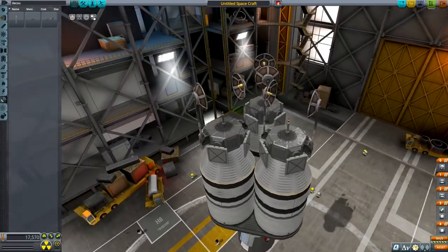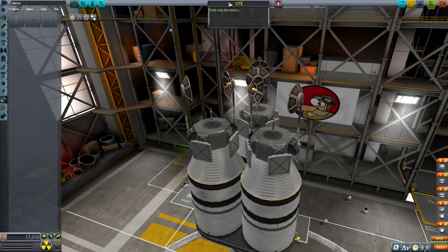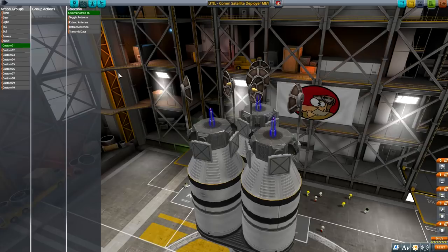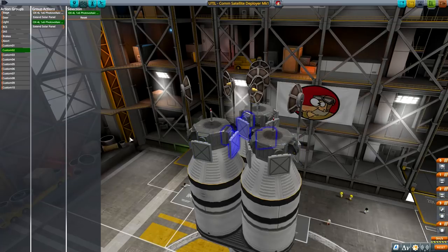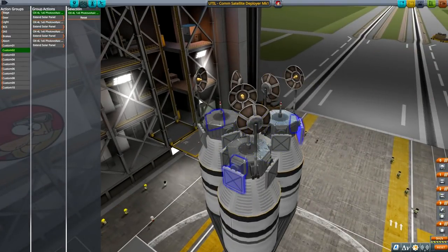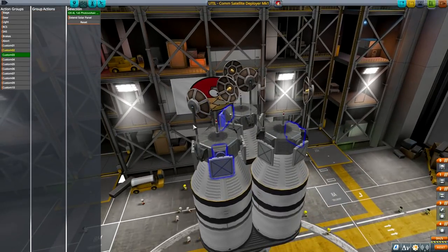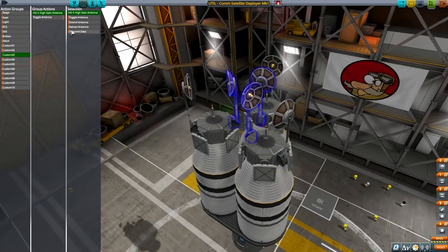That antenna is too big. Let's place these smaller ones. How do I want to place them — sticking up in the air? I don't care, works for me, good enough. Alright — Utility Com Satellite Deployer Mark One. And as always guys, I will be sharing this on my Steam Workshop. Look for the link in the description or on my workshop page.